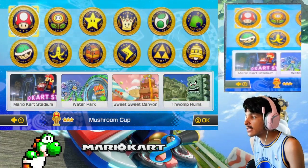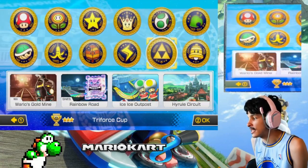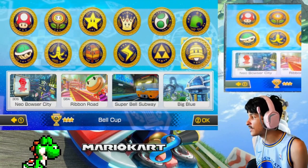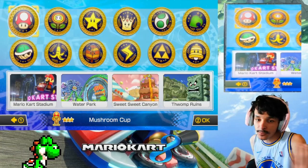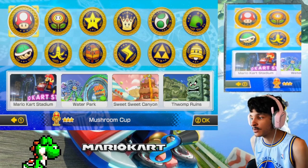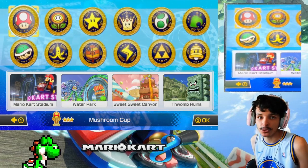Just like last time in the first episode, we have to start off with every single cup in the 100cc. Baby Mario time! Last episode we did 50cc Belt Cup with Cat Peach. Now it's time to do the Mushroom Cup starting from the bottom, which features Mushroom Cup 100cc: Mario Circuit, Water Park, Sweet Sweet Canyon, and Thwomp Ruins. Without further ado, let's get this started.